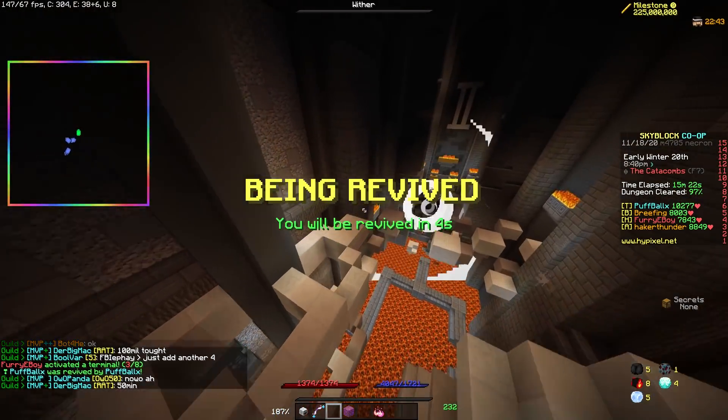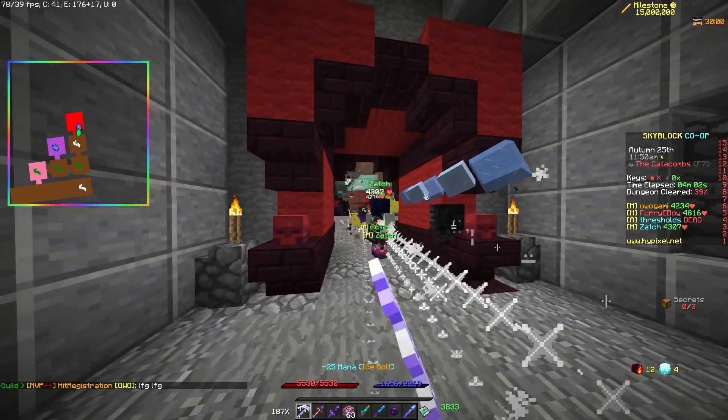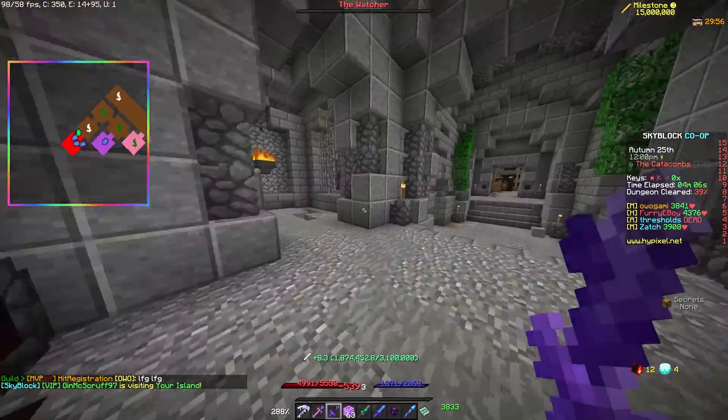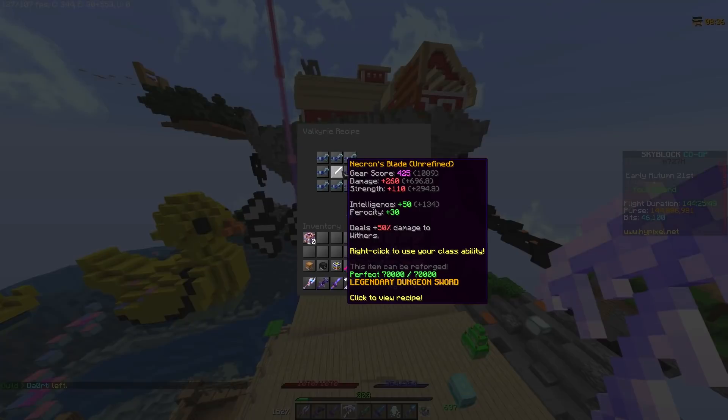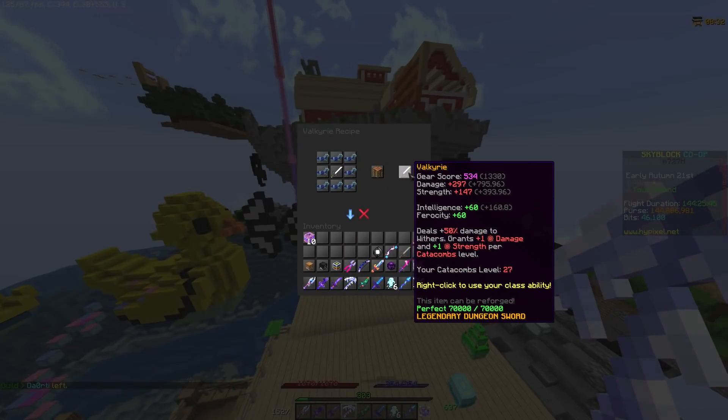But the Necron Blade doesn't stop there. Precursor Relics are dropped by the four giants in the Watcher Room and are used to upgrade Necron's items. We'll see them more later, but their first use is upgrading Necron's sword into something more specific.